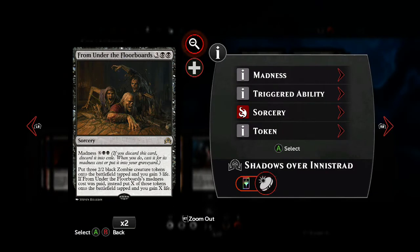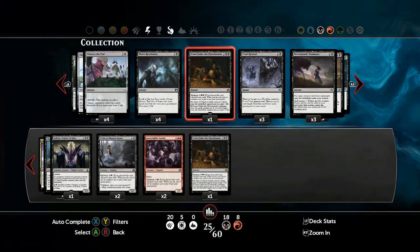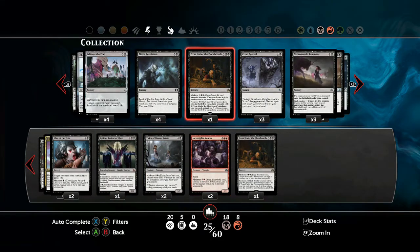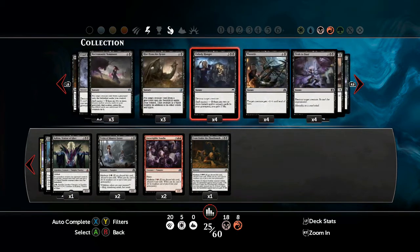For late game play, From Under the Floorboards can be particularly nasty. At base power it generates three 2/2 black zombie creatures, but the more mana you have, you can trigger it with Madness instead and put up to X — your mana total minus 2 black mana — and you'll also gain X life as well. Definitely handy, especially when you've got Kalitas out in play. Because it's such a high-cost card, you probably only want one in your deck.